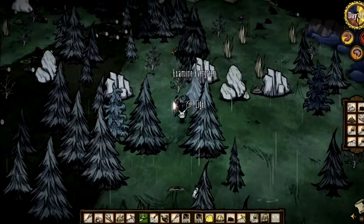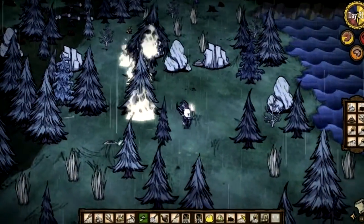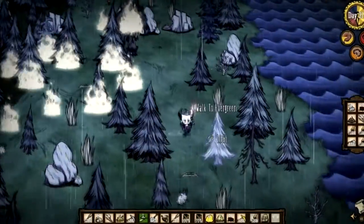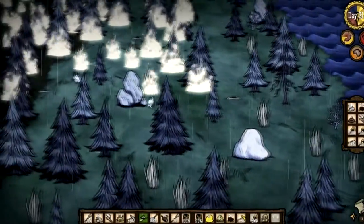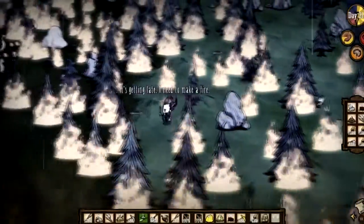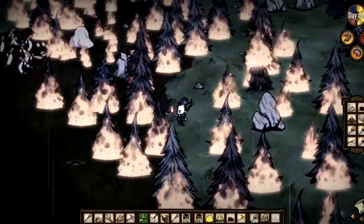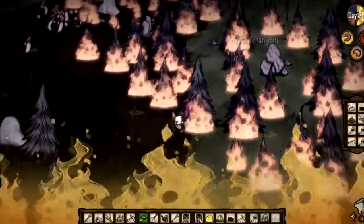However, you can set other things on fire and have him walk into them. Come along Mr. Tree Guard. And this way you do lose a little bit of sanity and stuff, but at least he doesn't kill you. As long as you are careful to avoid the fire of course. This is a bit of a big forest. It's definitely doing more damage to him than it is to me.